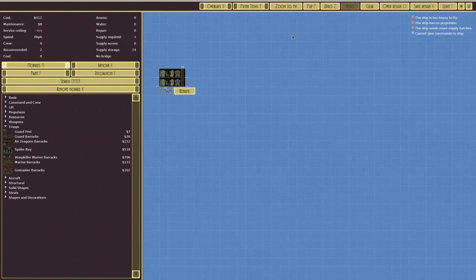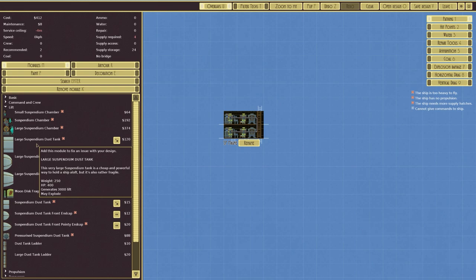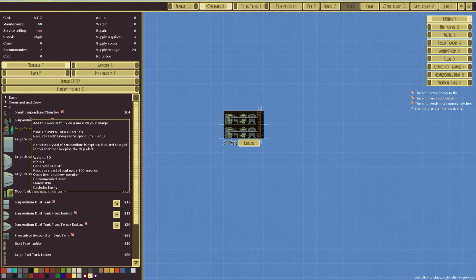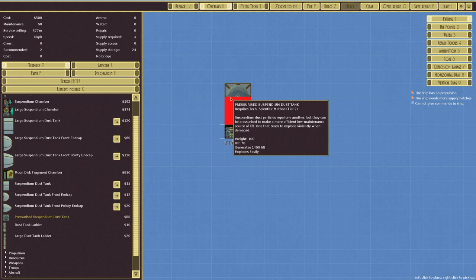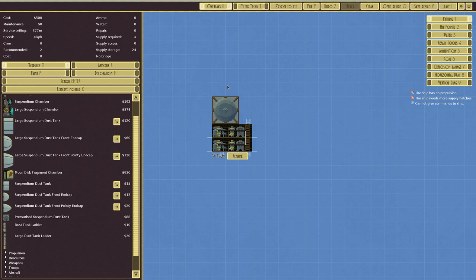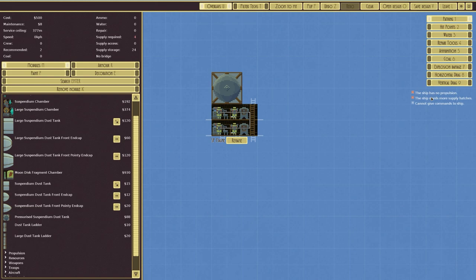This is the Wasp Killer marine barracks. We want to go across and then drop down, so it needs to be good for drag in that area. For lift, we've got options like the large suspendium dust tank and the large suspendium chamber. I don't want anything active that requires coal, so we're limited. A moon dusk fragment gets a 925-meter service ceiling but we probably won't need that. The pressurized suspendium dust tank is an option — obviously if it gets punctured it goes south and hits the ground, but it should suffice.